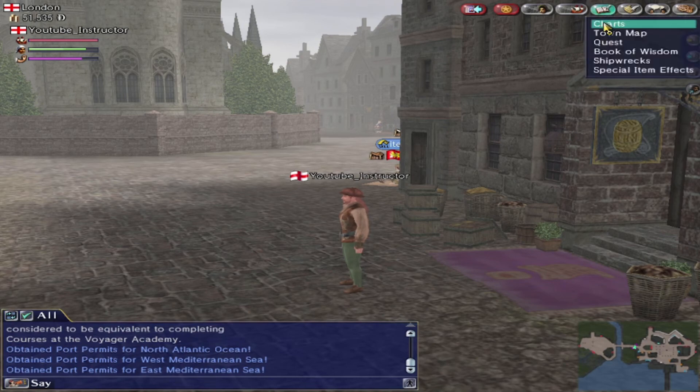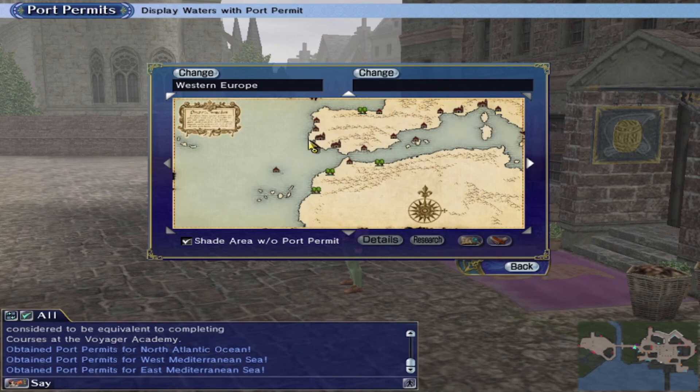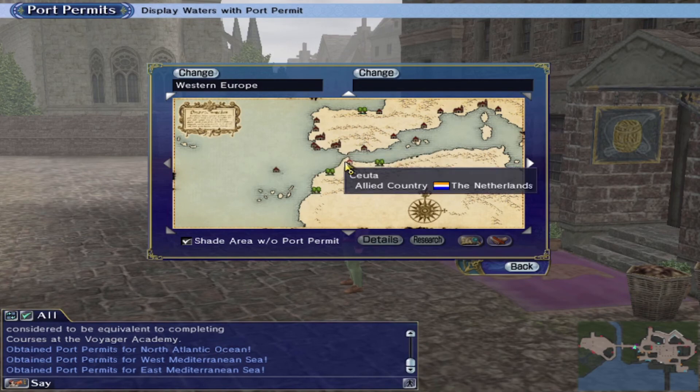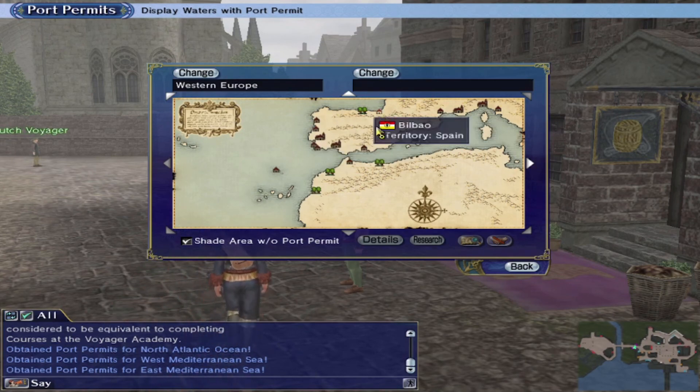So if we look at our journal and charts, we basically opened up all this area down here, including this little island there. And there's obviously the Venice towns up there, and some of the other ports around here — obviously Palma, and a few other places up there.